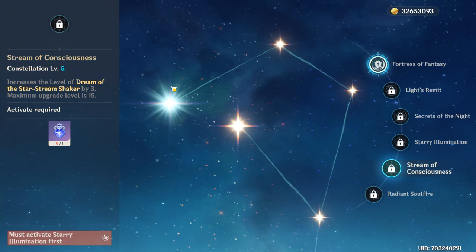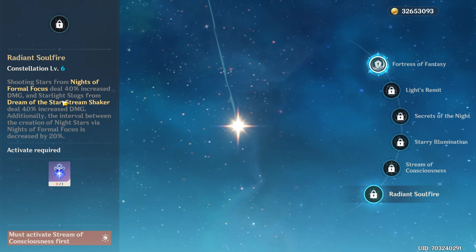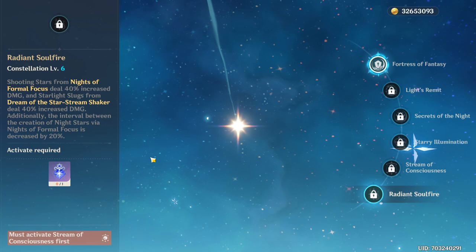Constellation 5 increases her elemental burst level by 3. Constellation 6 is very strong — it increases shooting stars and starlight slug damage by 40% and reduces the interval at which they fire by 20%, meaning they deal more damage more often. This also means more frequent Cryo application, which is a very good constellation.